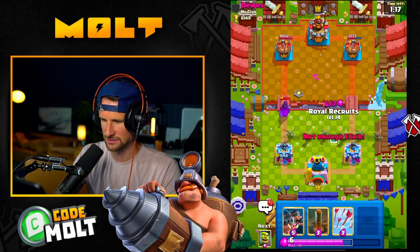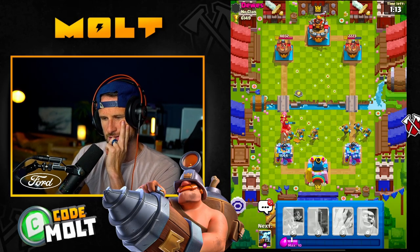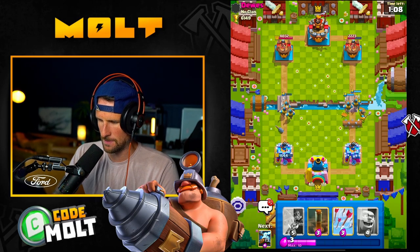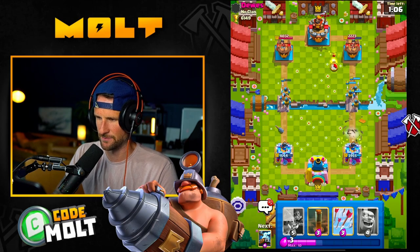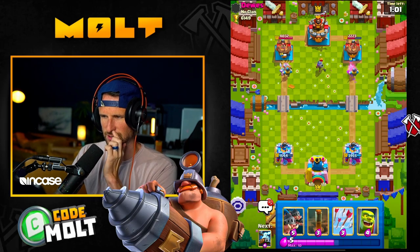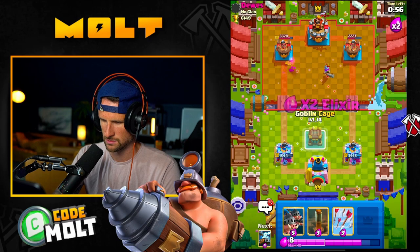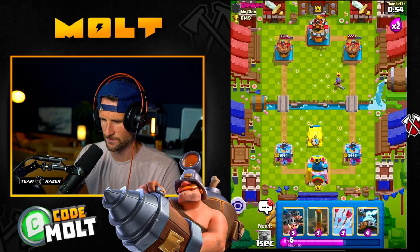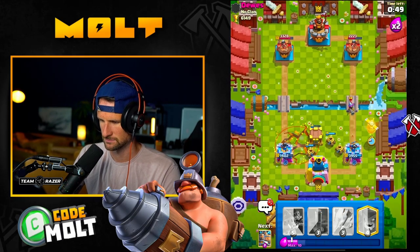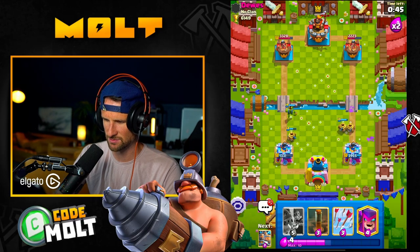I need to drop this off immediately — oh my gosh, okay. I'm running out, I need to — I don't have enough elixir right now and it's stressing me out. Good Fire Spirit, but we should still get some damage done over there — no, okay. So I'm definitely gonna go ahead and do this, and also this, and also go here. The Zappies didn't help us out there.